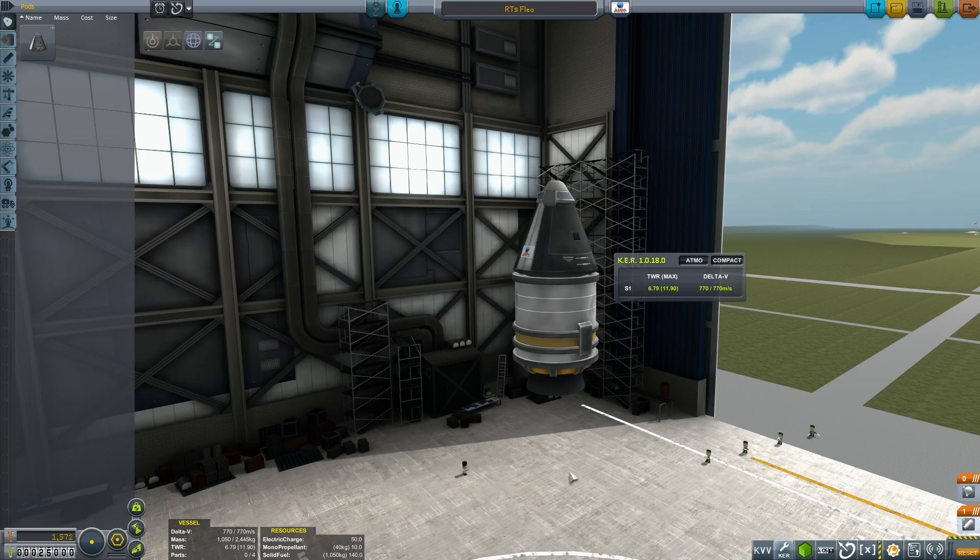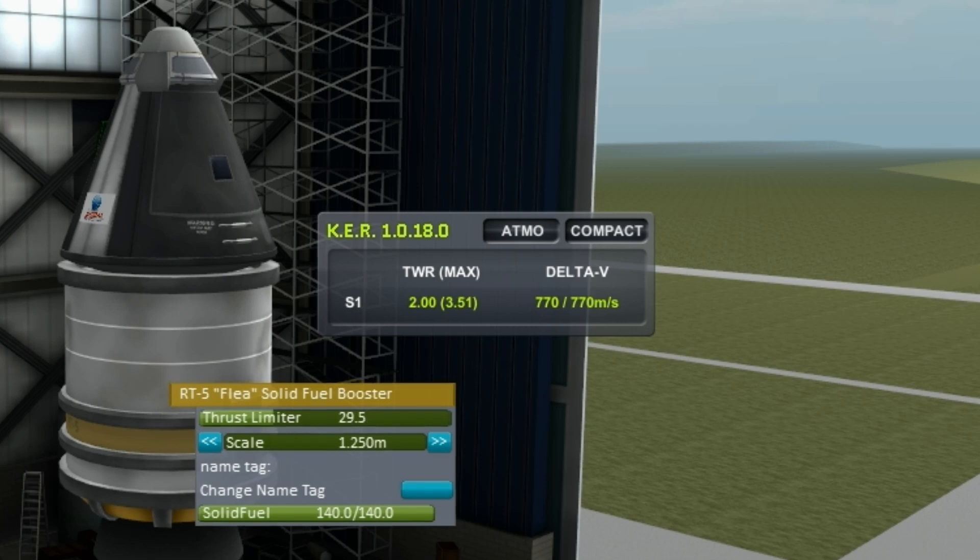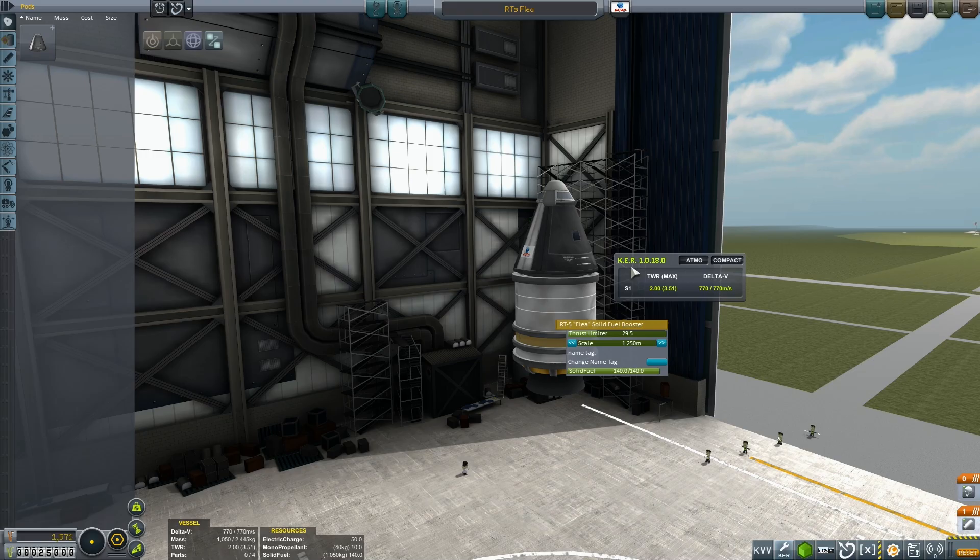Now it'd be wrong to say you have no control over your SRBs. If you right-click them you'll notice you have the thrust limiter option. This actually appears for all kinds of rocket engines, but it's particularly useful for SRBs. You can reduce the amount of thrust your engine is generating, and most people will tell you that a thrust-to-weight ratio of approximately 2 is ideal. So let's reduce the thrust until we get that magical value of 2, shown here courtesy of Kerbal Engineer Redux, and go back out to test our altitude record.